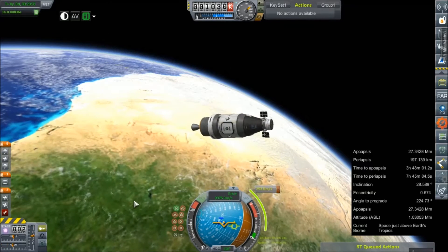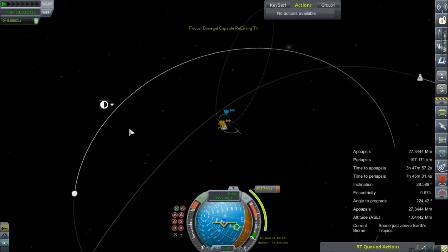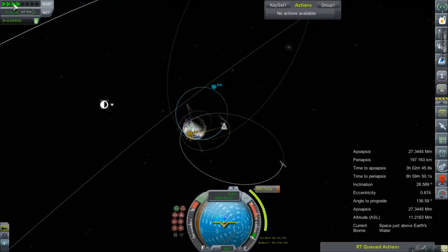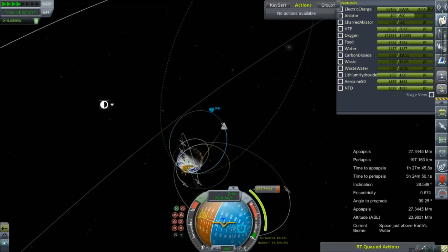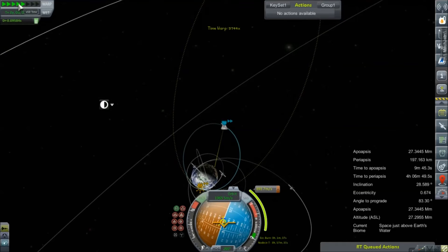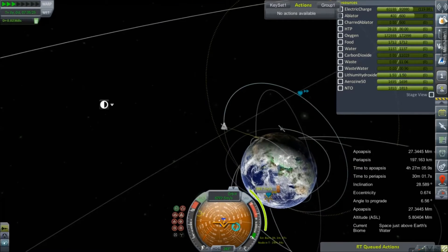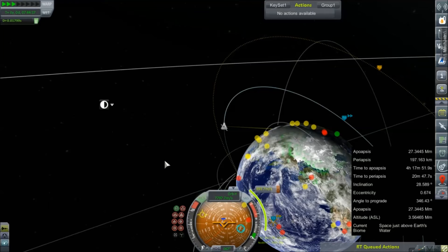Time warping now. How's our electric charge? I think we'll be okay - but will we be alright for a second trip back around, is the real question, because the next lap is going to take far, far longer - like days longer. Oh man, seven hours almost kills all of our battery. That is not good. Well, we'll make this burn and arm our parachutes.